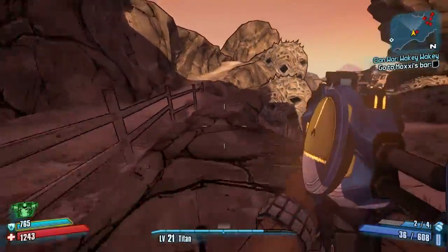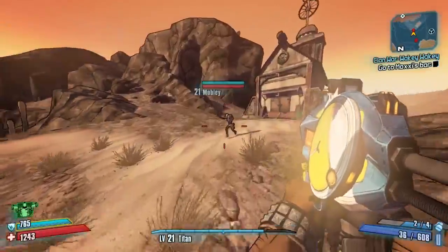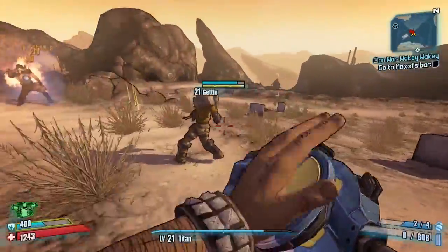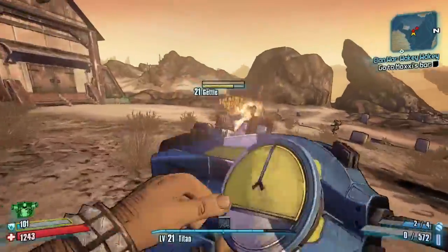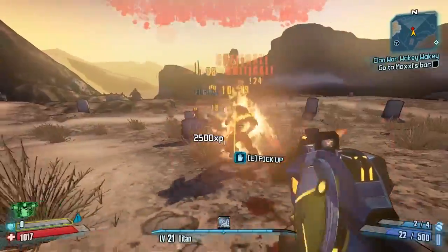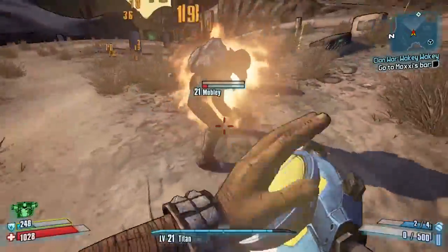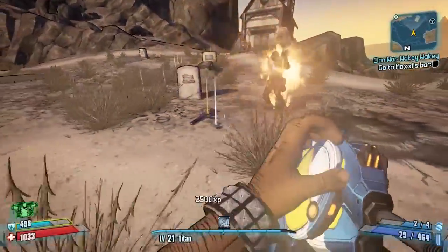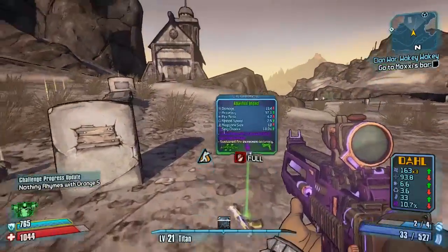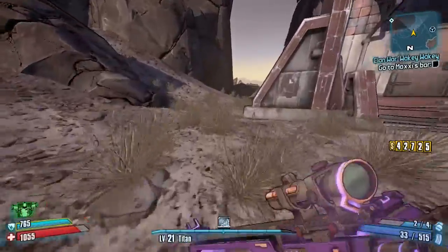Head back on yourselves and then up this hill to the left hand side — we're going to be facing Mobley and Gettle. You need a side mission to get them to spawn, but when they do, Mobley drops the legendary Veruc assault rifle and Gettle drops the legendary Lyuda sniper rifle. The Veruc's not bad, but the Lyuda is very very good. We managed to get Mobley's drop first time — any legendaries in the first playthrough, especially at level 21, are very good.